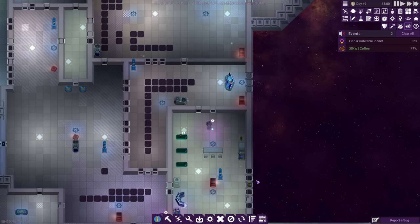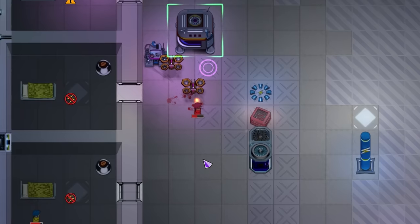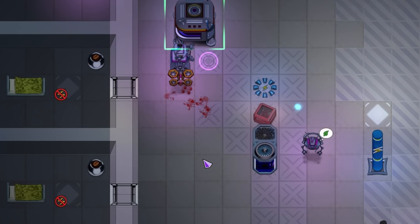Whilst on our way, the first hostile event occurred. A single raider emerged from a stasis pod and was promptly beaten to death by a gang of vengeful robots. It's a rough way to go, but that's what happens when you play the game.